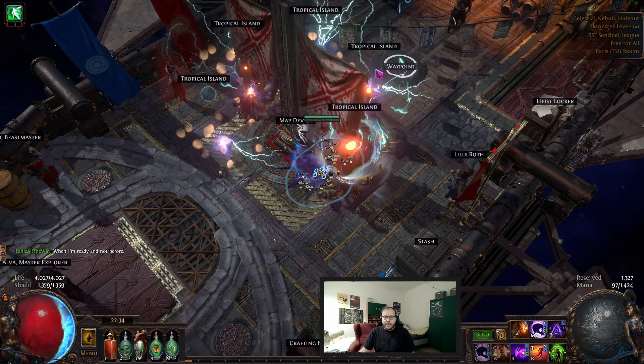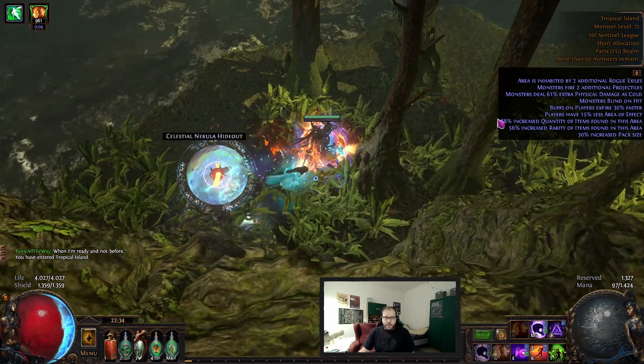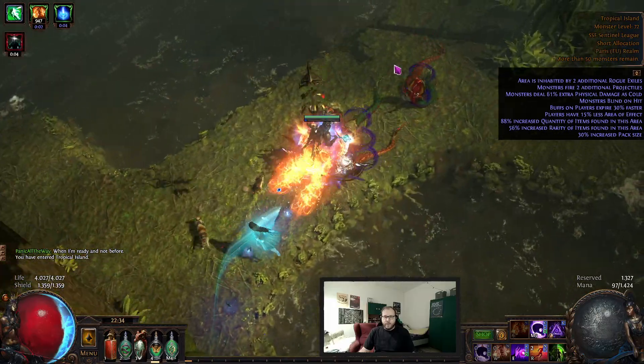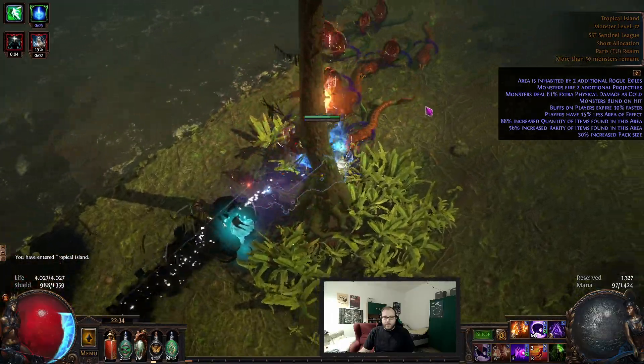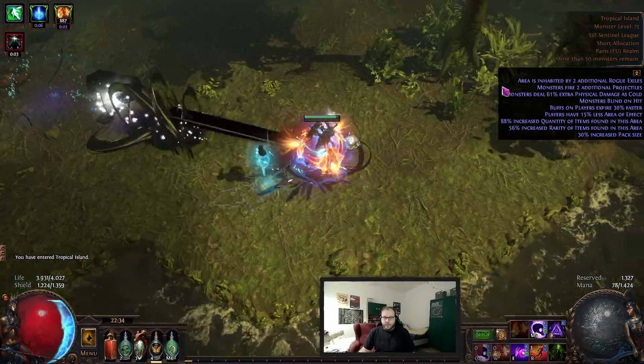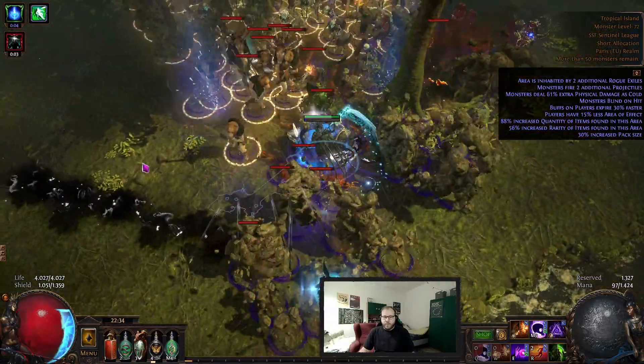I'm trying to get my last tier 6 map to drop, so I'm just gonna run a quick tropical island and maybe something fun is gonna happen. The current red sentinel is really bad though — and that was the whole sentinel — and the blue one is also just 30 charges.